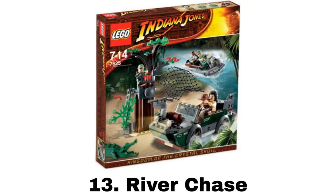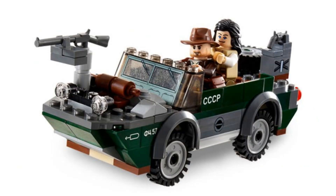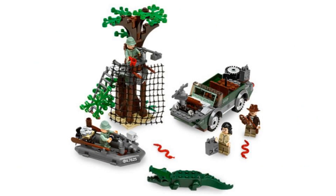Number 13 is River Chase. It comes with four minifigures: Indy, Marion, and two Russian guards. The main build for the car is a good one — it's a nice unique design that has a boat shape because it can go in the water in the movie, and there's a gun in the front and some gear in the back. Then there is a tree build with a small hideout on top with a feature to drop a net down. It also comes with a small boat and a crocodile.